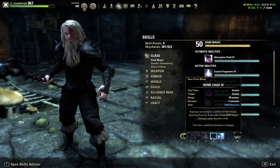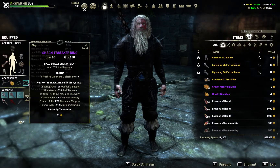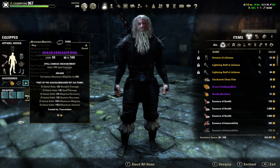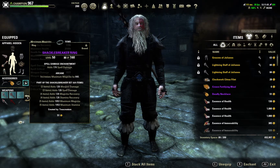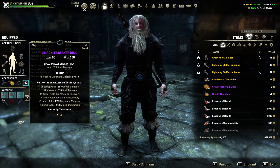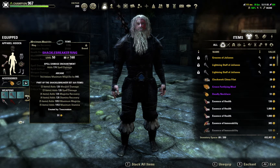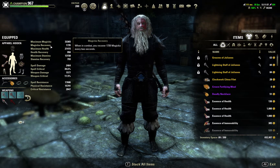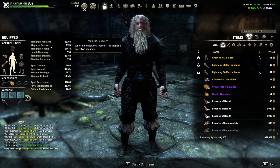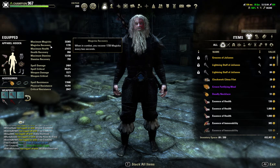Once their stamina gets knocked back down they can't CC break. I have something special with the Shackle Breaker set — a little bit of extra stamina recovery and some extra stamina, which helps in these fights because I generally don't run out of stamina. My magicka recovery is 1735, and keep in mind a sorcerer needs a certain amount of magicka recovery for shields.